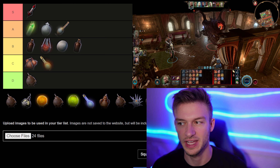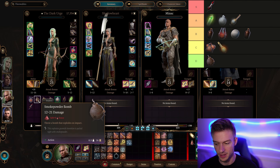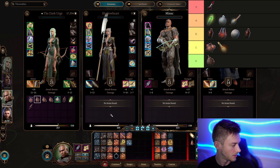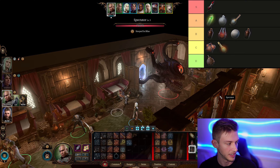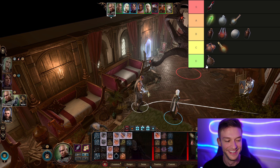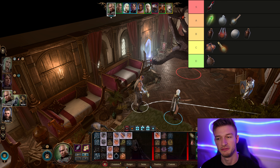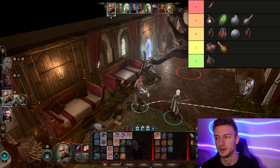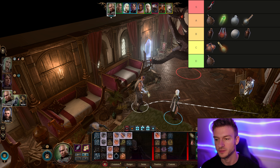Next is the Smoke Powder Bomb. This is a solid one — does 3d4 plus nine force damage. I'll have Minsc throw it just to show the effects. Big explosion! We unfortunately hurt the Duke — he's not happy. Being able to do 3d4 plus nine force damage is nice. You can get Smoke Powder Bombs from various vendors early in the game. I'd say these are A tier — being able to do force damage is awesome.